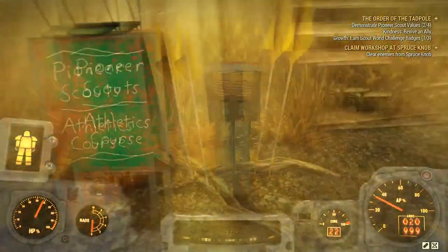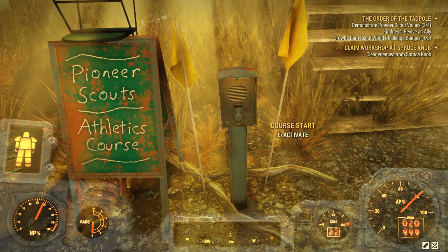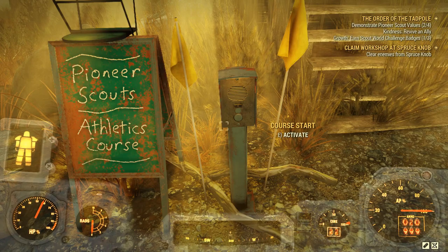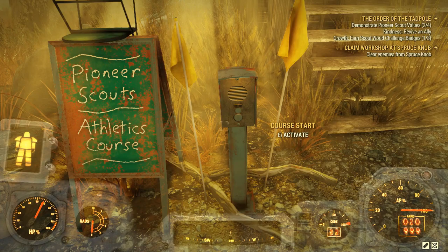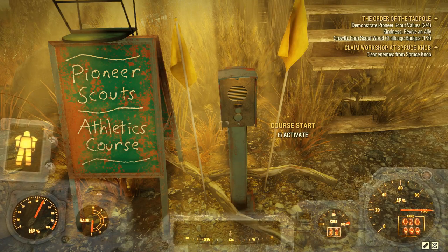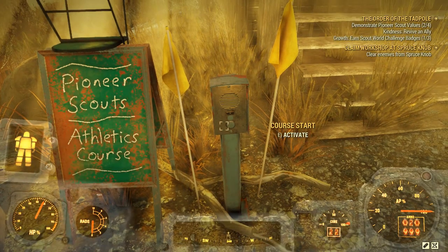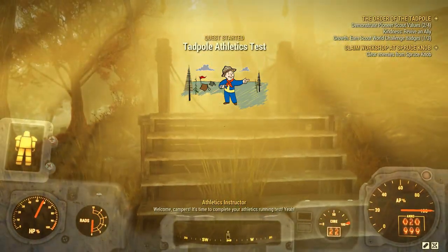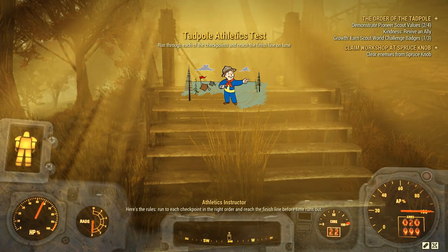Now onto the athletics course. These are actually marked out by yellow flags at the locations it talks about. Don't go to the old athletics courses that have been here forever, because they are not the right ones. I spent a good while going over and over doing the one up by the bridge and then realized it wasn't actually one of the challenge ones I needed to do. When you find one of these locations, you'll have the yellow flag.